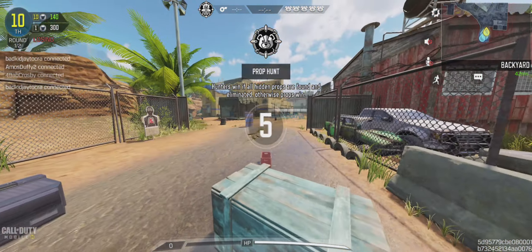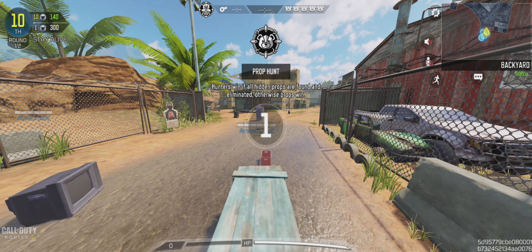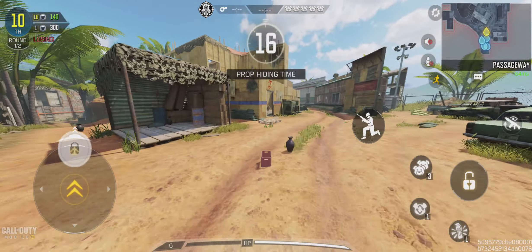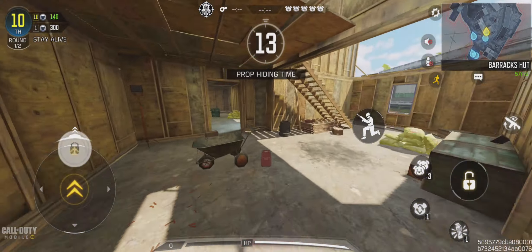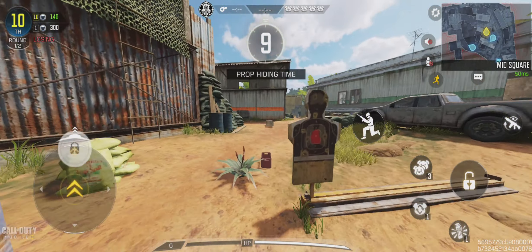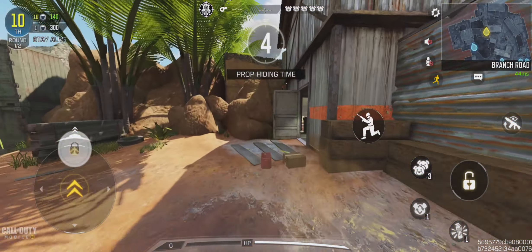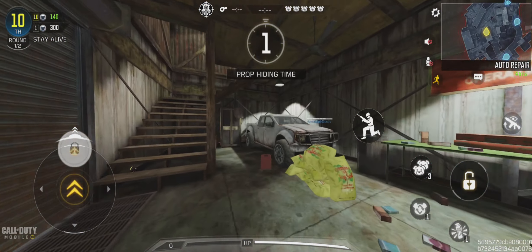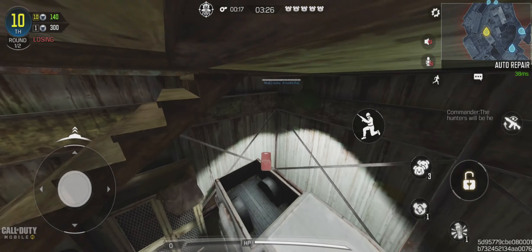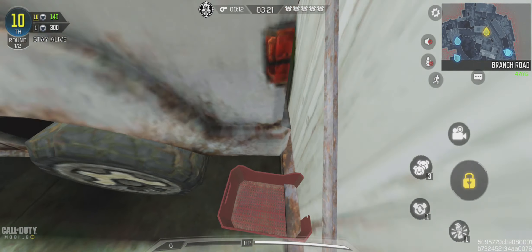Alright guys, so we're here on the new updated firing range. This is the best prop hunt spot for this new map. They can be right in this building over here. You don't have that much time so you got to be quick about it. Once you're done with this, just jump up on here, then jump behind this truck here — they won't suspect a thing.